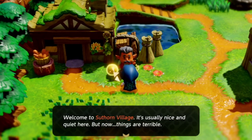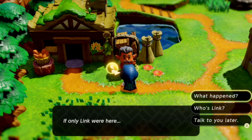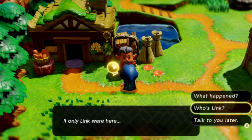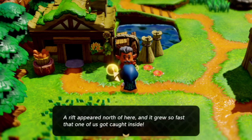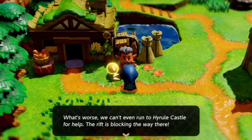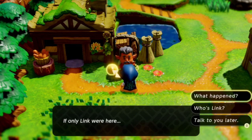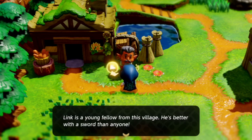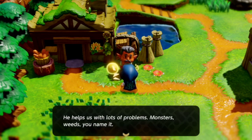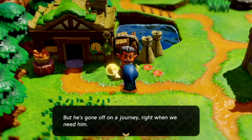Let's talk to this guy. Welcome to Southern Village — it's usually nice and quiet here, but now things are terrible. If only Link were here! The rift appeared north of here and grew so fast that one of us got caught inside. We can't even run into Iro Castle for help — the rift is blocking the way. Link is a young fellow from this village, better with a sword than anyone. He used to help us with lots of problems — monsters, weeds, you name it. He's gone off on a journey right when we need him.